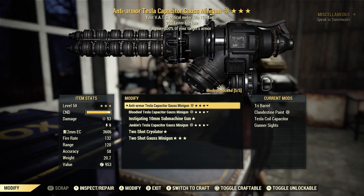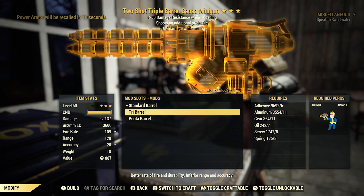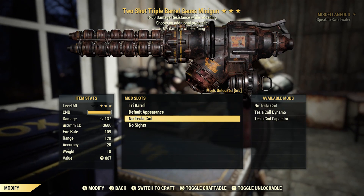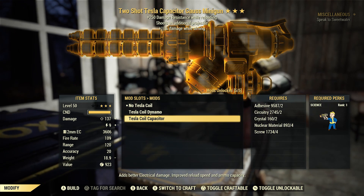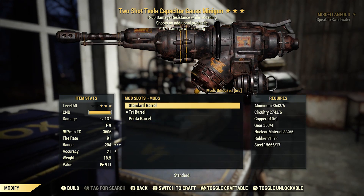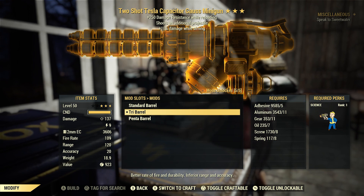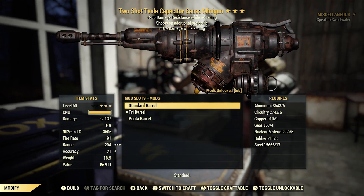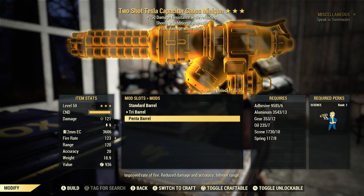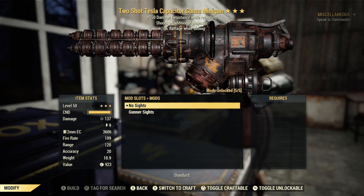Before we start killing stuff and see what this gun is really about, I want to go through some recommended mods. I go with the tri-barrel — it doesn't lower your damage and gives you a faster fire rate, so you're doing more damage per second. The penta barrel lowers damage but increases fire rate a bit more, though it's not really worth it. The Tesla coil capacitor is probably the best — it gives you the most energy damage on top of your regular damage.